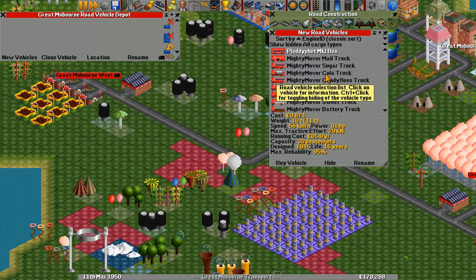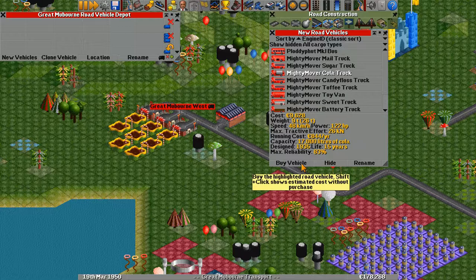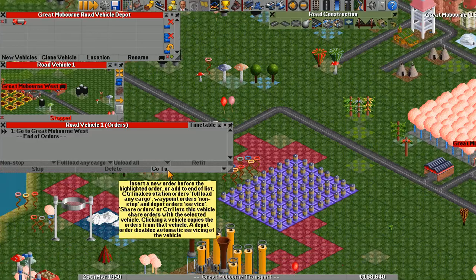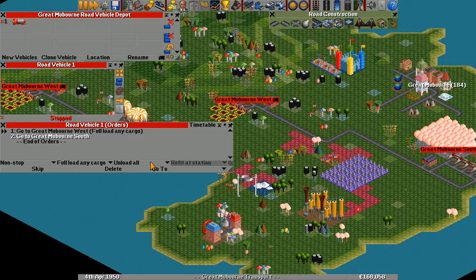So we're going to be transporting cola, so we need cola trucks. Here is the Mighty Mover cola truck — it has amazing stats: cost, weight, speed, power, tractive effort, running cost per year, and carrying capacity. We're going to buy one and then set up its orders. The first order is to go to here and full load, and then go to here and unload, then do not load.